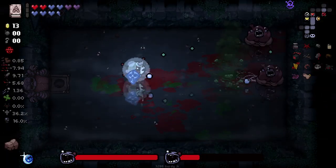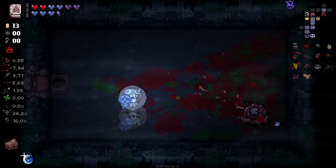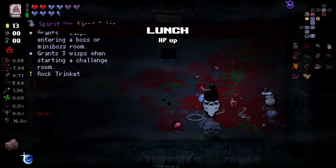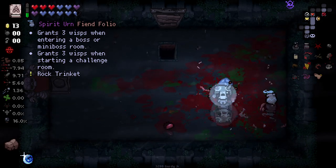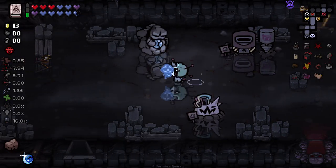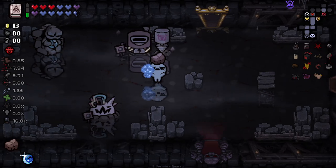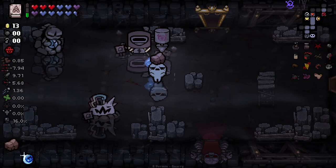It'll last a long time as well, because I have the electric dice. So it could last double or triple the normal duration, which is very good with explosive shots. Very happy about that. And we get lunch. That's decent enough. And then here we've got grants three Wisp entering a boss or mini-boss room, three Wisp and starting a challenge room. That's actually pretty decent. Do I have the ability to smelt here? I don't, unfortunately. The soul heart when starting a floor.